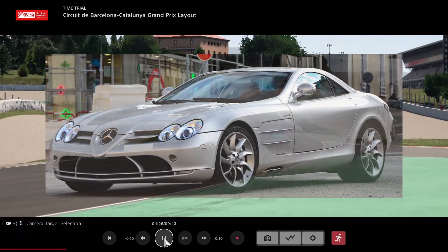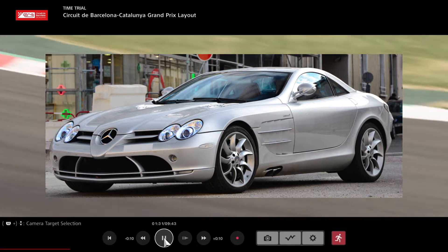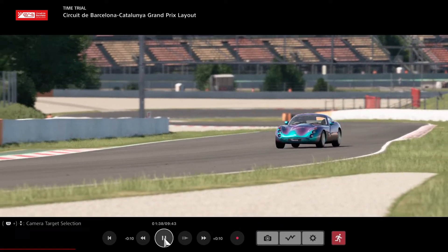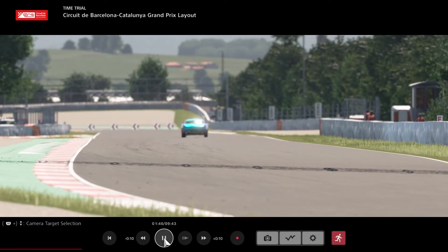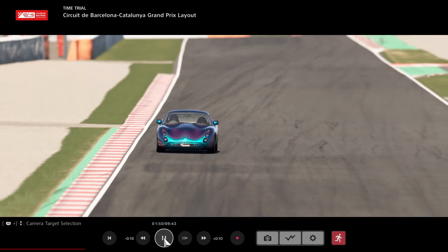The first one is quite clearly a Mercedes SLR McLaren, which is a car that's been in previous Gran Turismo games. I think all of these except one have been in previous Gran Turismo games. The SLR McLaren is a great car to have in any racing game really. It's not particularly quick around a track probably, but the power and everything for a big front-engine car like that, and the McLaren input — McLaren and Mercedes were an F1 team together — so yeah, that's the first one, quite clearly.